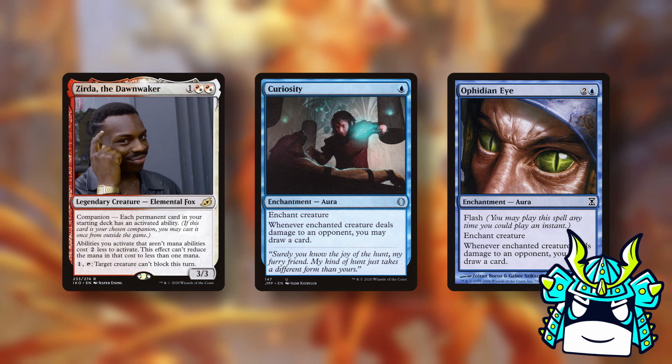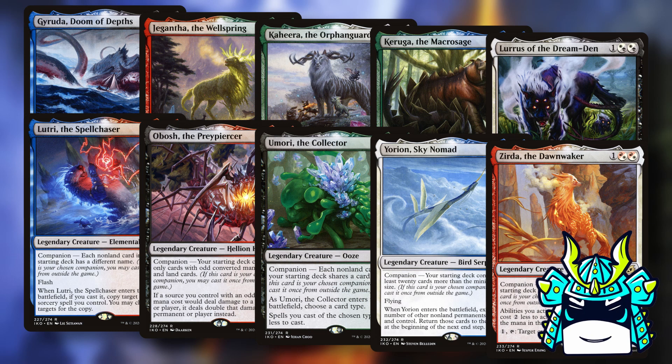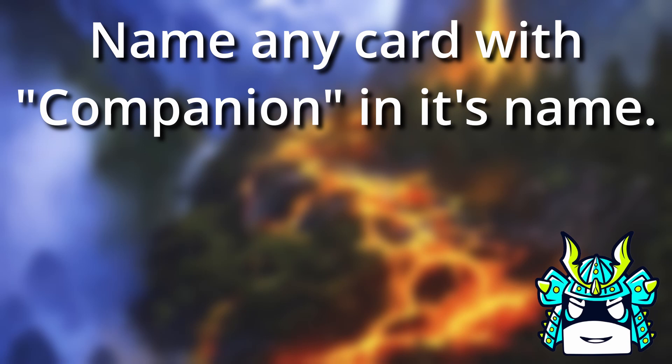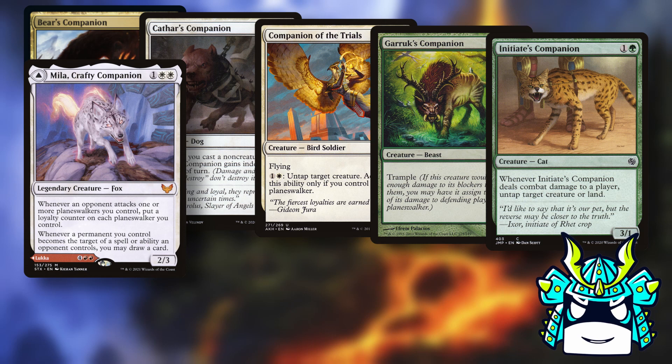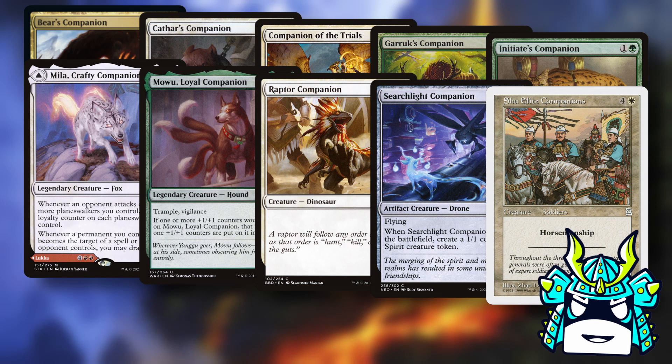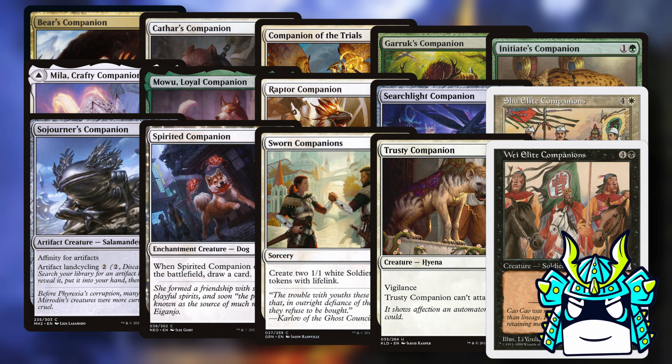And with that, we are finally done. We have found the 100% best commander pair to play with every single companion in Commander. Here are the answers to the trivia question — the 15 cards with 'companion' in their name are: Bear Companion, Cathar's Companion, Companion of the Trials, Garruk's Companion, Initiate's Companion, Myla Crafty Companion, Mowu Loyal Companion, Raptor Companion, Searchlight Companion, Shu Elite Companion, Sojourner's Companion, Spirited Companion, Sworn Companion, Trusty Companion, and Wei Elite Companion. How many of those did you find? Do you agree with our commander list, or are there any pairings you think are better that I missed? Let me know in the comments below.